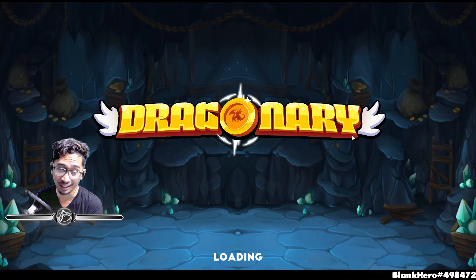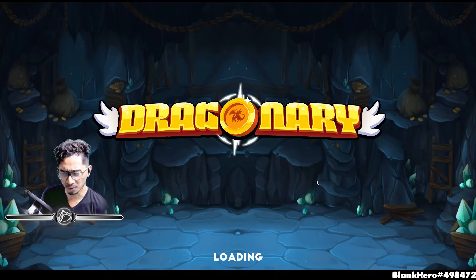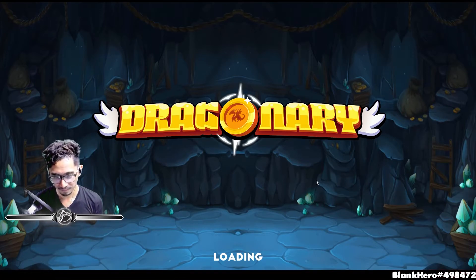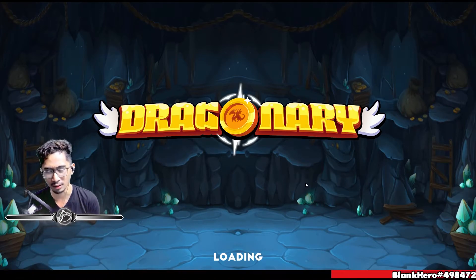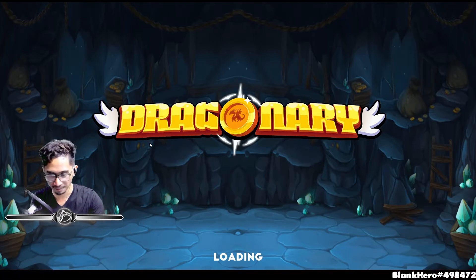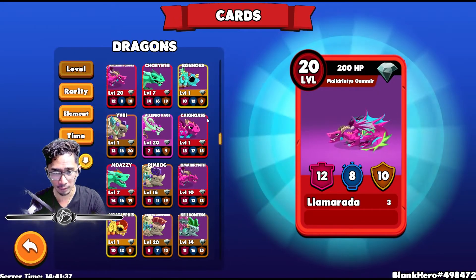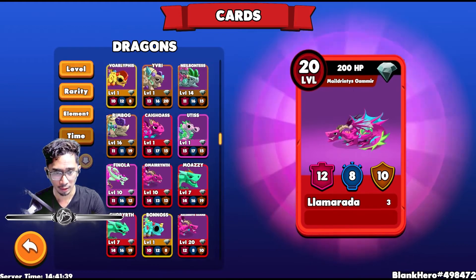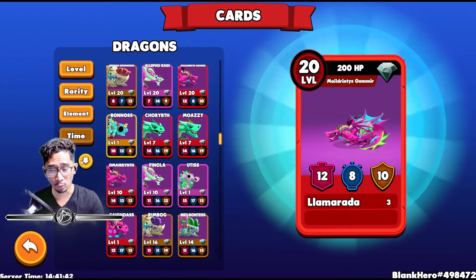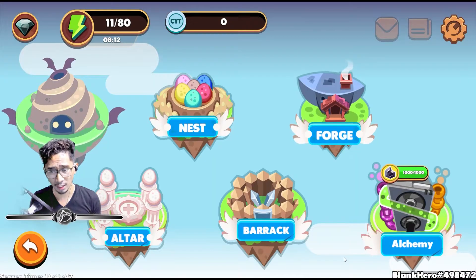They should put passwords or seed phrases on dragons, especially if they're legendary. Imagine disenchanting a legendary — there should be like 10 notifications. Are you sure? Yes. Are you sure? Yes. Are you really sure? No. This is legendary! Anyway, we're back. Let's go to cards — they're gone. Yep, they are gone forever. There's no turning back. Once you disenchant a dragon, they're gone forever. So make sure when you disenchant a dragon, it's the right dragon. Don't make that mistake.